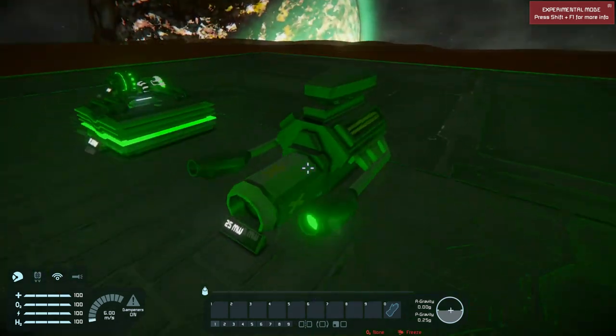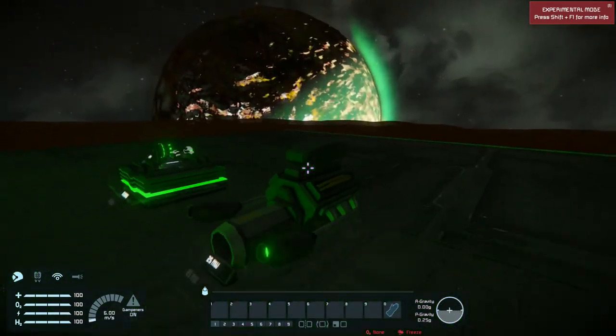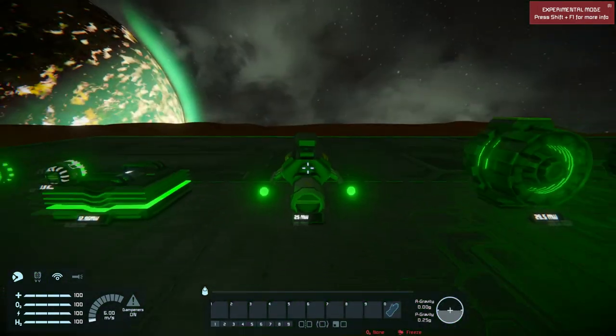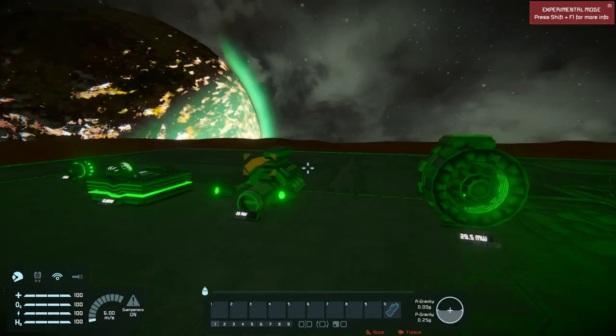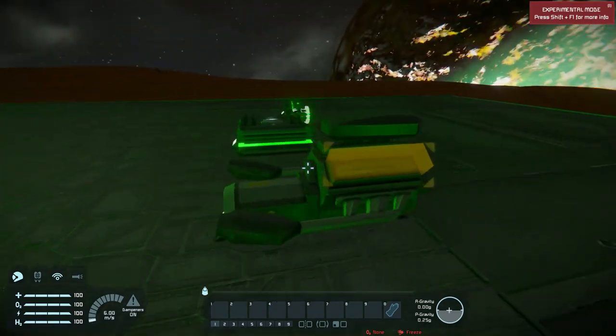I just really like the look of this — the glowing green looks really cool. 25 megawatts is a lot of power for a small ship, so this is a really good choice if you have a vehicle and you want to add some more detail and have power at the same time.